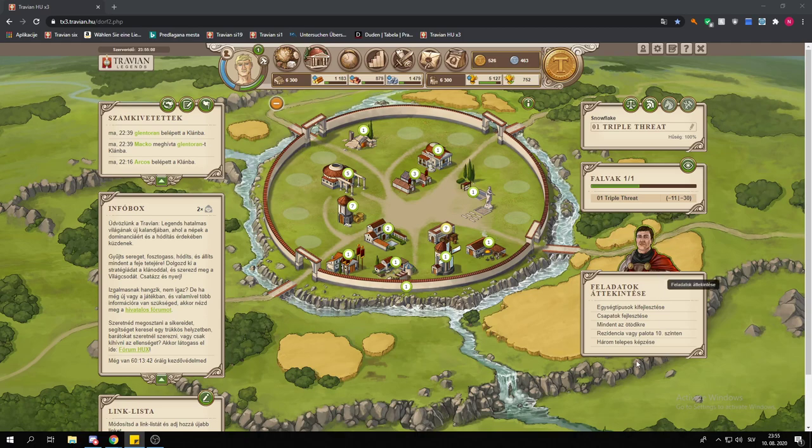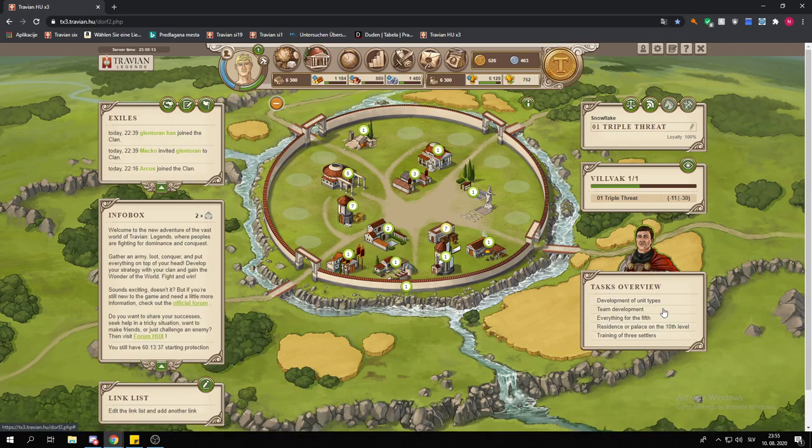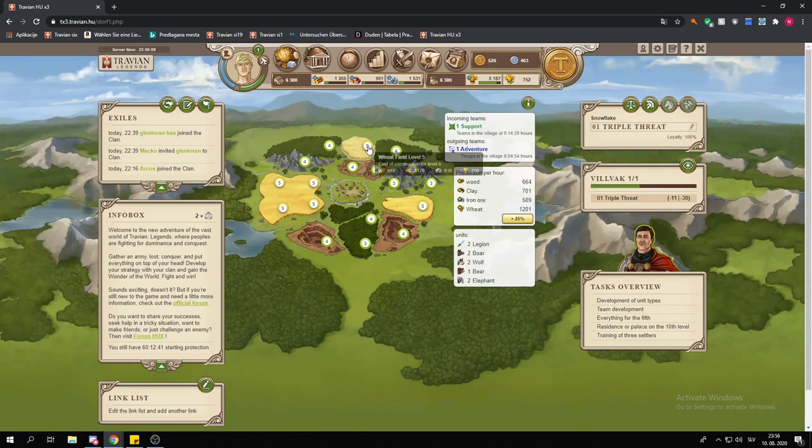You will basically just want to complete the tasks. Let me switch this to English from the task overview. You're going to want these buildings in your village center: upgrade your main building to level three first, then build a cranny, build the embassy, upgrade your warehouse to level three, then main building to level five, granary to level three, warehouse to level seven. Then start doing the military tasks: barracks to level three, stable to level one, and then the smithy to level one. Obviously don't forget the wall and marketplace.